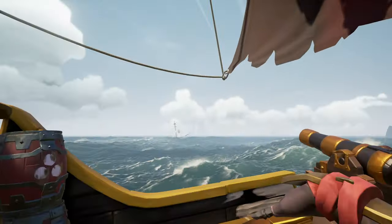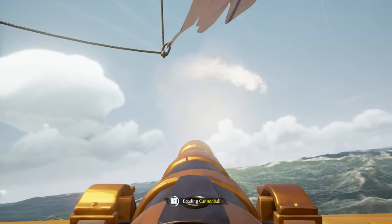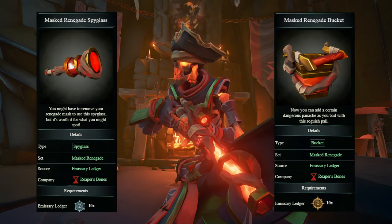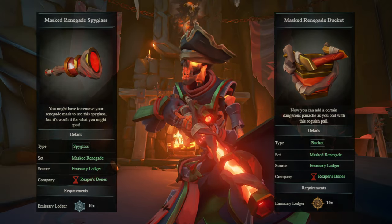Now onto the tools I use. Starting off with the Bucket and Spyglass, I use both the Masked Renegade Bucket and Masked Renegade Spyglass. Both of these can be obtained by reaching the Keeper and Master Tier in the Reaper's Emissary Ledger by the end of the month for the tenth time.